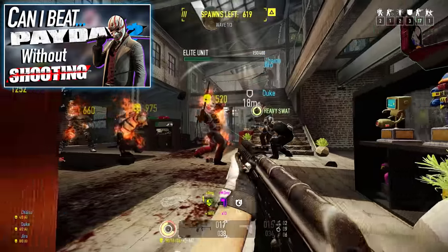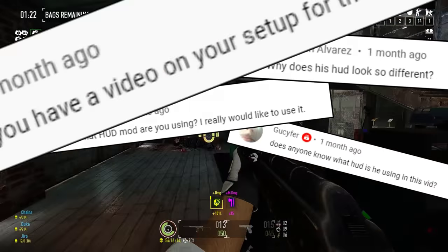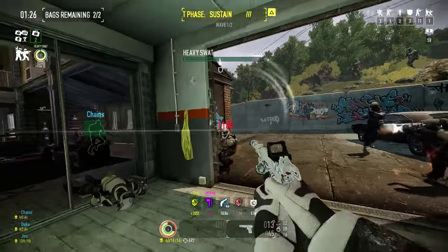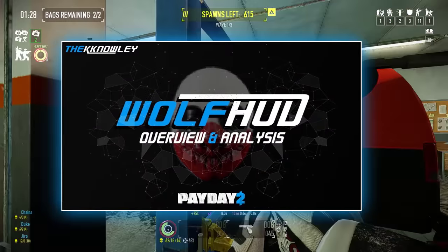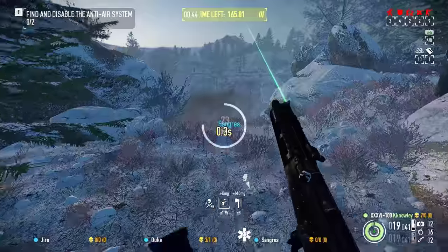Outside of people telling me to use bows on my melee challenge run, the most common comment I receive is: how does your game look like that? What's with the damage numbers and timers on screen? Well, the answer is HUD mods. Generally I've favoured one called WolfHud over the years, but have recently been taking a look at what Sydney HUD has to offer.